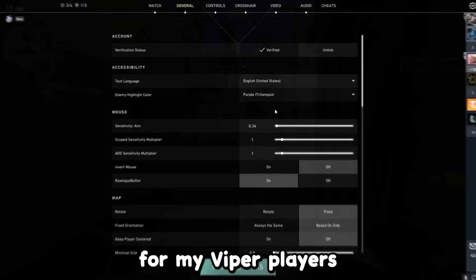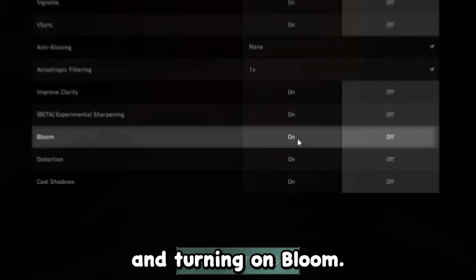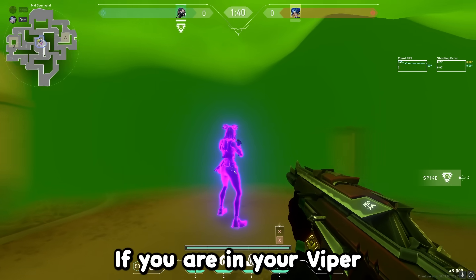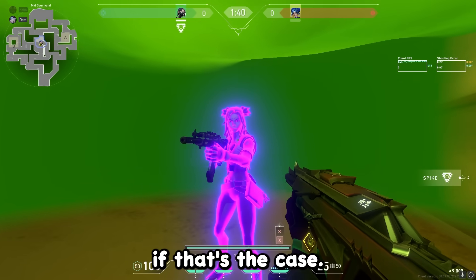I also suggest for Viper players turning on player color outline to purple and turning on bloom. This makes enemies inside your Viper ultimate have a nice glow and allows you to see them slightly earlier, which is a pretty big advantage. I'd 100% suggest turning this on if you play Viper.